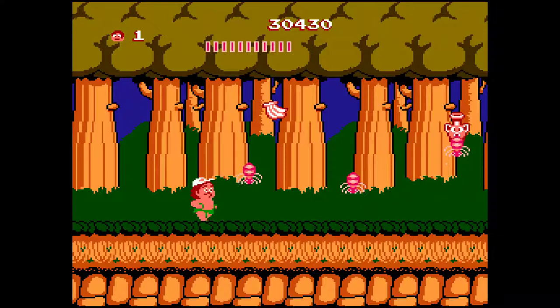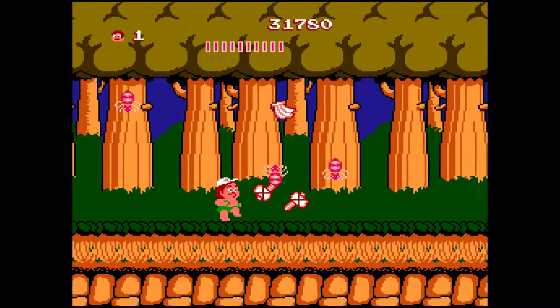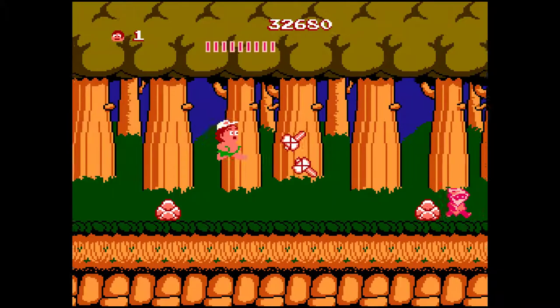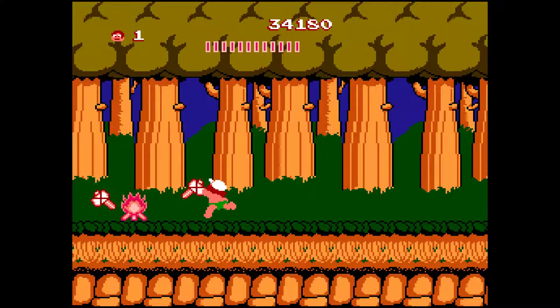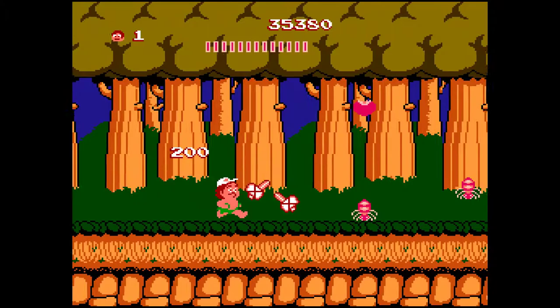Each area has four rounds, and in every area the final round is always the forest at night, because the boss is at the end. Each game has its own names — rounds, stages, missions, you name them. This flower marks the raccoon that we could kill for some extra points. The first encounter will be a jumping frog.